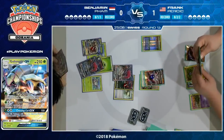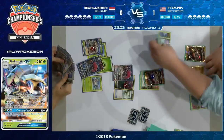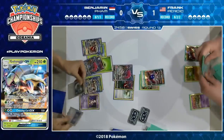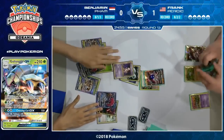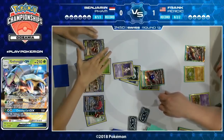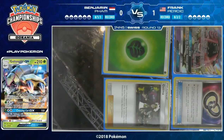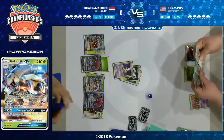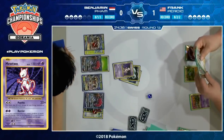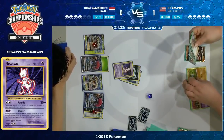Benjamin off that Trade found himself a Choice Band — and I think that's a Double Colorless Energy too, which is pretty big. He's going to be able to play down the Mewtwo and start putting on some pressure. It looks like he's going to strike right now, and what a big swing turn. If Frank wasn't able to find anything in his hand, we could expect Benjamin to take a big sweep. It is enough — that knocks out the Buzzwole. That Mewtwo just put in so much work, came out of nowhere, and took a one-hit knockout on the Buzzwole.